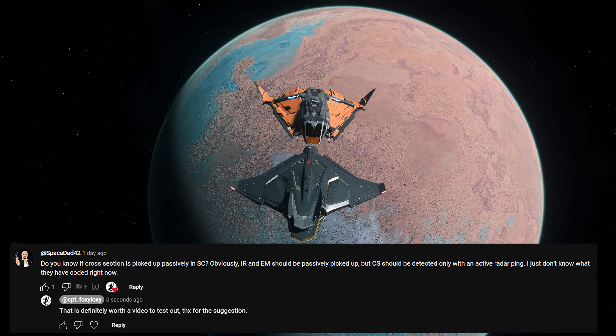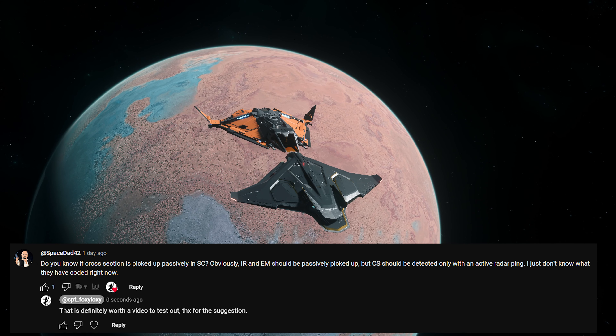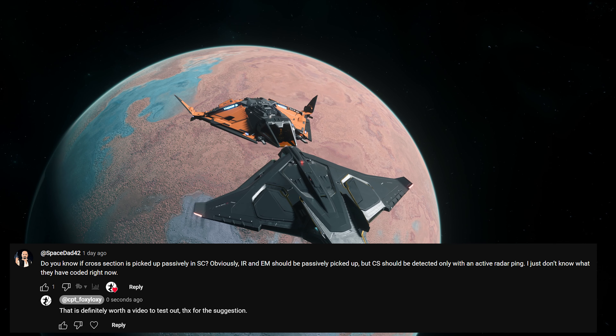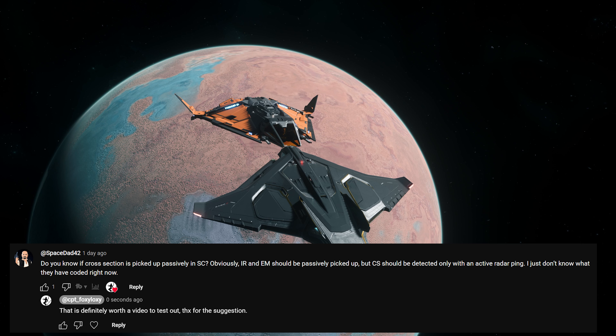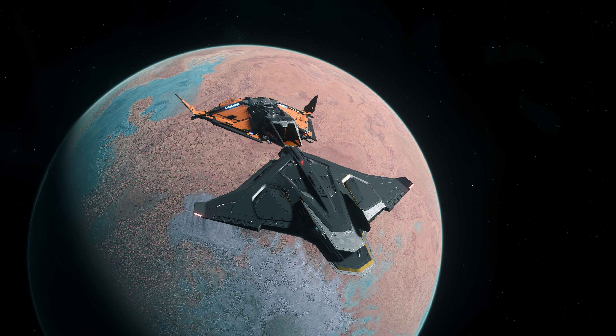Space Dad asked a question: do you know if cross-section is picked up passively in Star Citizen? Obviously IR and EM should be passively picked up, but cross-section should be detected only with an active radar ping. I just don't know what they have coded right now. So basically, two questions: can cross-section be passively picked up by a radar? And what does the active detection depend on — is it IR, EM, and cross-section, all of them, or just the cross-section?